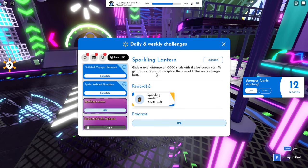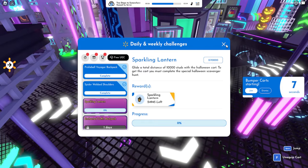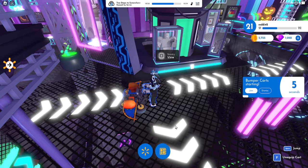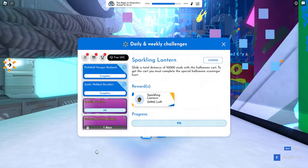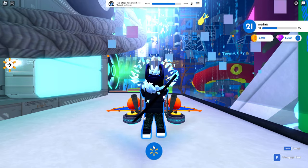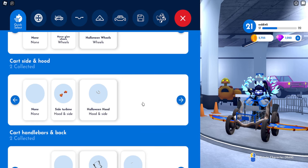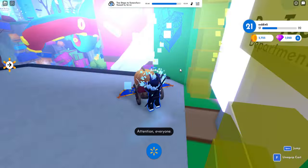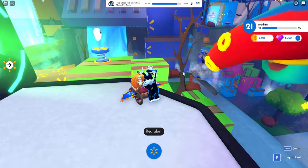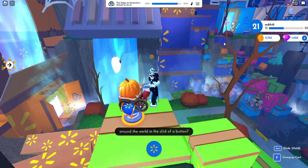Do we have to claim it or not? Claim it, and then with the collide the studs — I didn't know that. There's more after that, okay. So we're going to go and customize our cart. Go to inventory — yes, car customization. There we go: Halloween wheels, Halloween hood, Halloween handle and body. With the collide, check requests — it took a bit of time.